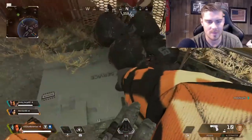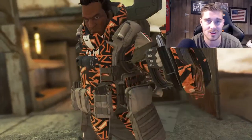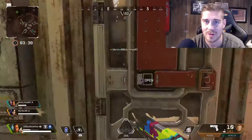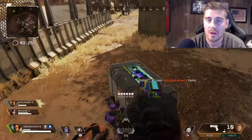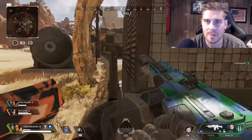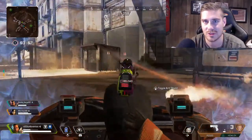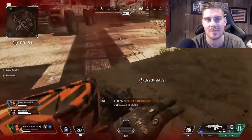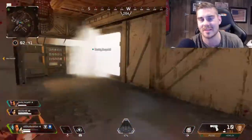My favorite setup so far is probably the Hemlock and the Peacekeeper with the barrel choke as a secondary. That's the charge shotgun, and that thing deals big damage up close if you get it charged up all the way. Your movement with that gun is pretty fast, so you can peek and pop on people and wreck them from behind cover. The Hemlock as my primary, and usually the Peacekeeper, but the 99 — it takes the yellow ammo — destroys as well. The only downside is the magazine size is pretty small, I think it's 18, so you have to find a mag or it won't kill people in one mag. They can just get away while you're reloading.